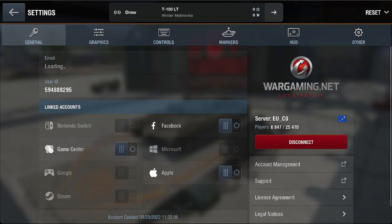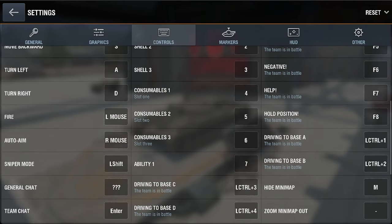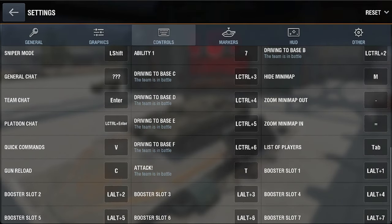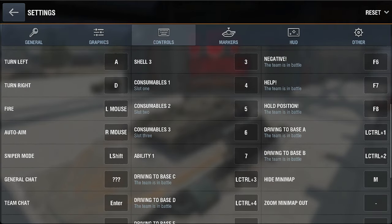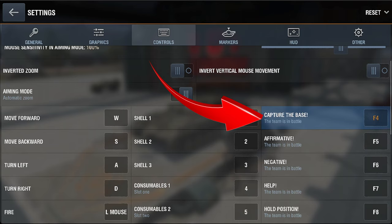For all you PC players out there who want to change your settings, it's pretty much the same thing. Scroll down to the wheel, go to your controls, and it tells you all your commands right there, and you are able to change these. All you've got to do to change them to fit your play style is go to the command you want to change. In this instance we're going to change the capture the base command - hover over with your mouse, press it, and it starts to flash a yellowish color. Then just assign a new key, whatever you're comfortable with - in this case I'm assigning it the B key.